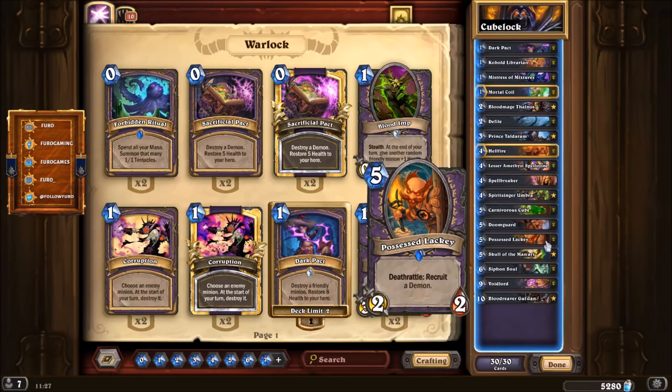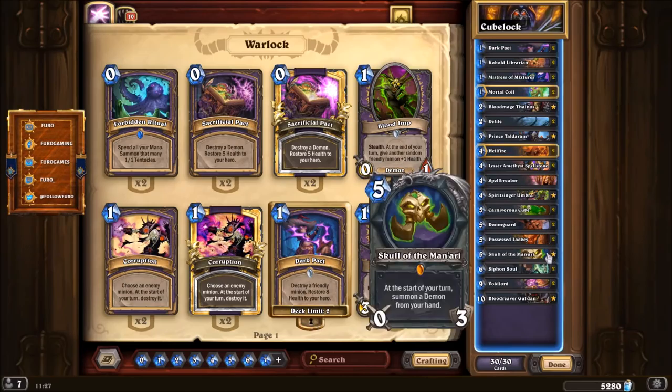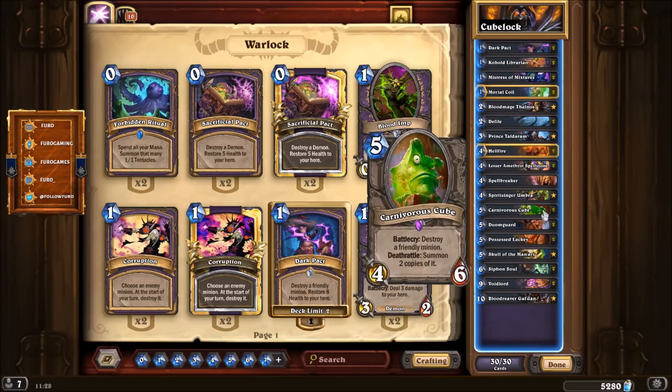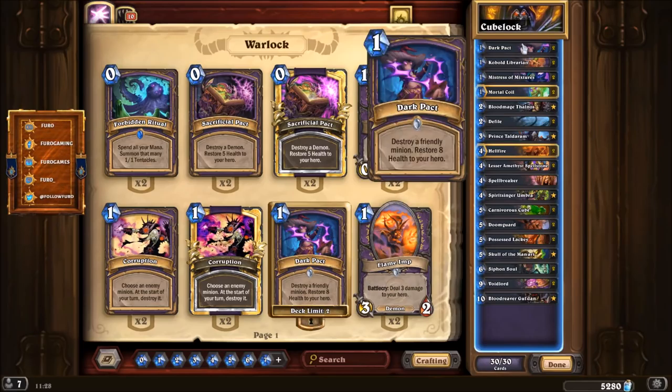The second way to play Doomguard without discarding cards is the new legendary weapon Skull of the Man'ari — at the start of your turn, summon a Demon from your hand. So if you have the Doomguard in hand, he comes onto the board for free. You can attack that same turn for five in the face, then play the Cube on the Doomguard for even more damage.